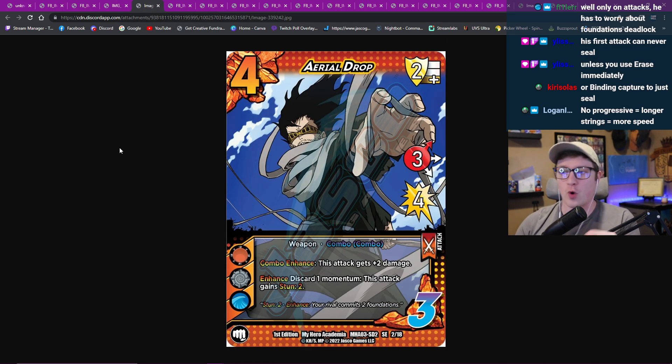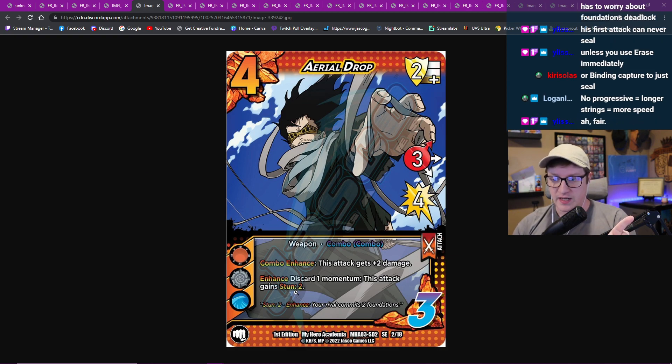Aerial Drop: four, three, three high for four - weapon, combo with a combo enhance. This deck gets two damage. Beautiful. Enhance: discard a momentum of this deck, it's done too insane. Under the void and water symbol, if you want a stun two attack, this card's cracked, super good. If we have a combo and we're Eraserhead, it's a five for six on a four diff that gets stun two. That's like as good as playing Back Alley Haymaker - Back Alley Haymaker just draws you the card in, doesn't hit quite as hard, different block zone. This card is exceptionally good as long as you can make your combo happen and discard the momentum. That feels super good. And if it's fully blocked, you get to draw a card.